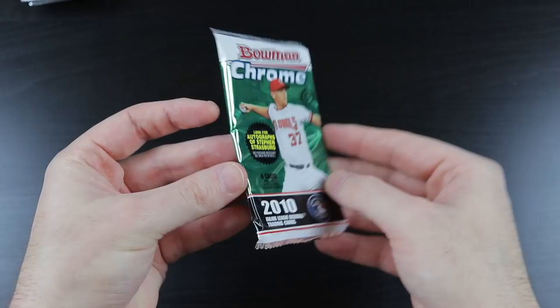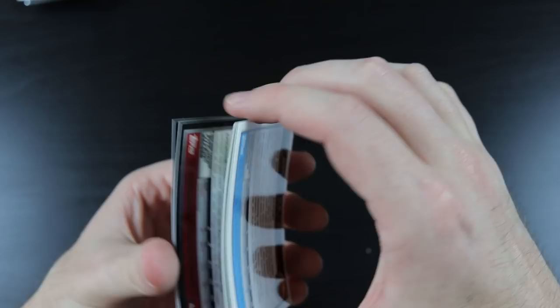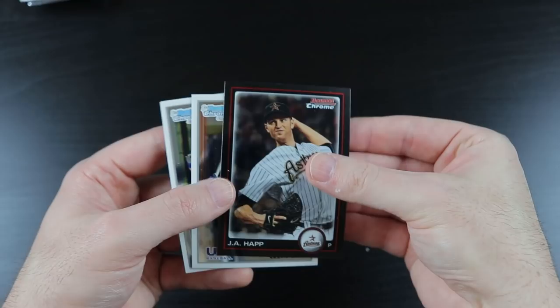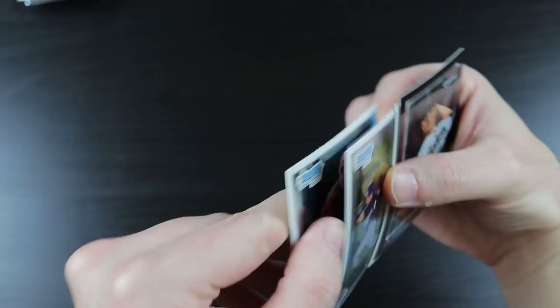Now we go to 2010 Bowman Chrome. That's a checklist, J.A. Happ, Elvin Soto, Jerry Sands, and Dan Tuttle.